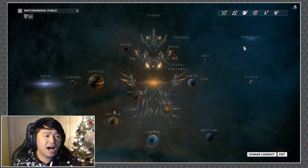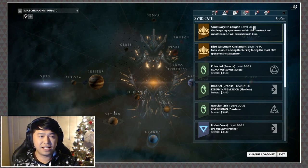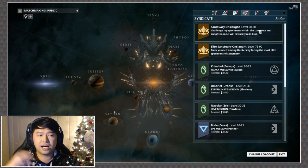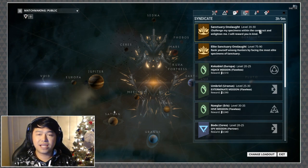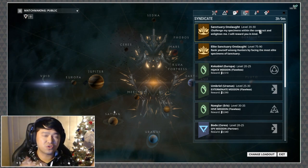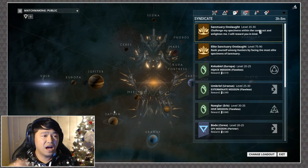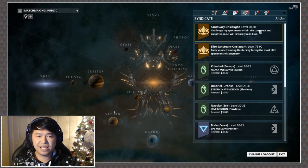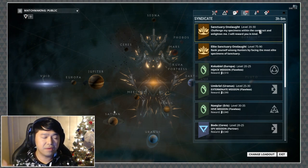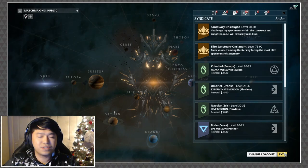For those wondering how to pick up Khora, she's available in Sanctuary Onslaught. There are two modes: Elite and basic. If you're specifically farming Khora, go into regular Sanctuary Onslaught because it has higher drop rates — Elite drops some parts down to around 3%, while regular Sanctuary Onslaught's lowest is about 5% in rotation C. I'll leave the drop tables in the description box in the hotfix notes so you can figure out where you want to be.